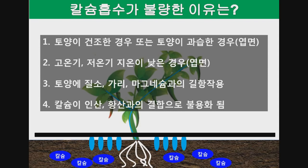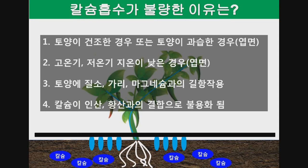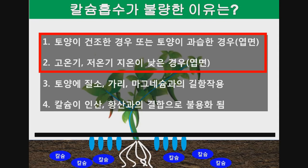토양 속에서 calcium 흡수가 불량한 경우를 알아보겠습니다. 석회질 비료를 살포하지 않았거나 최근 객토한 포장을 제외하고, 그동안 석회질 비료를 꾸준히 살포하신 경우 토양에는 넘치도록 많은 calcium이 존재할 수도 있습니다. 하지만 토양에 calcium이 많이 있음에도 여러 가지 원인으로 calcium 흡수가 불량해집니다. 토양 수분이 적거나 많을 때, 또는 고온기와 지온이 14도 이하로 내려갈 때는 토양에서 calcium을 흡수하기 불량하기 때문에 이때는 엽면시비를 해주시는 게 좋습니다.